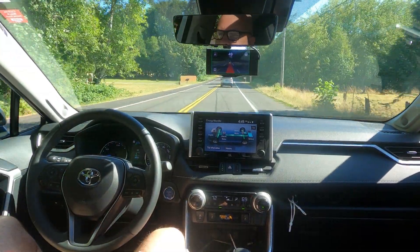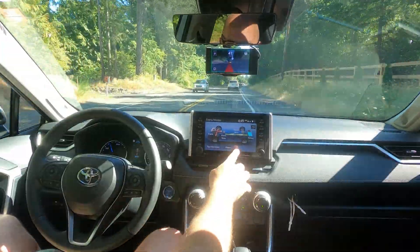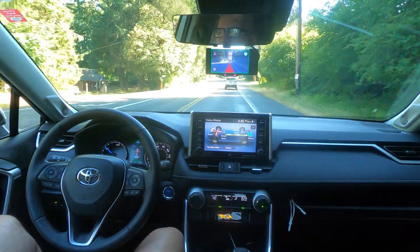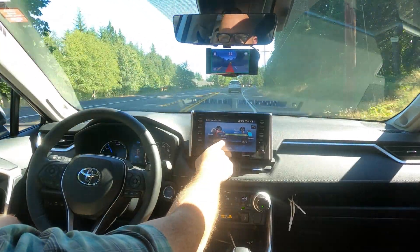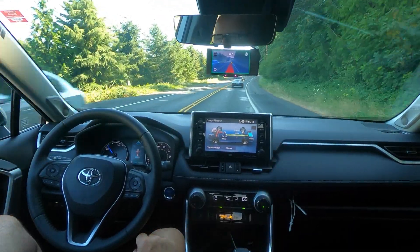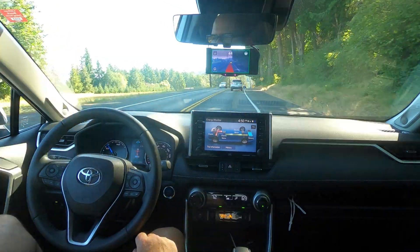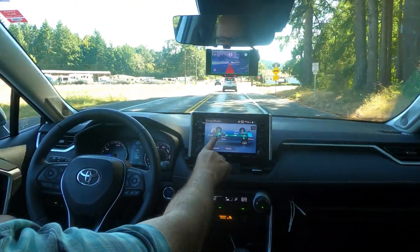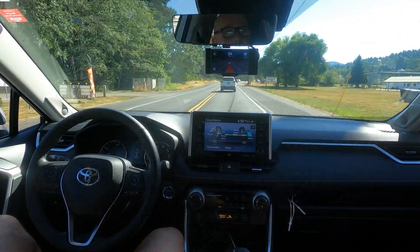This is a 2021 RAV4 Hybrid Premium XLE. I like having this screen up where it shows — right now the motor is charging the battery. It just told me I was distracted — I gotta keep my eyes on the road. Anyway, right now the engine is powering the motor, and then the motor is powering the battery. When we go over this lift and start coasting downhill, the engine should cut off. Now the wheels are charging the motor, which is charging the batteries.